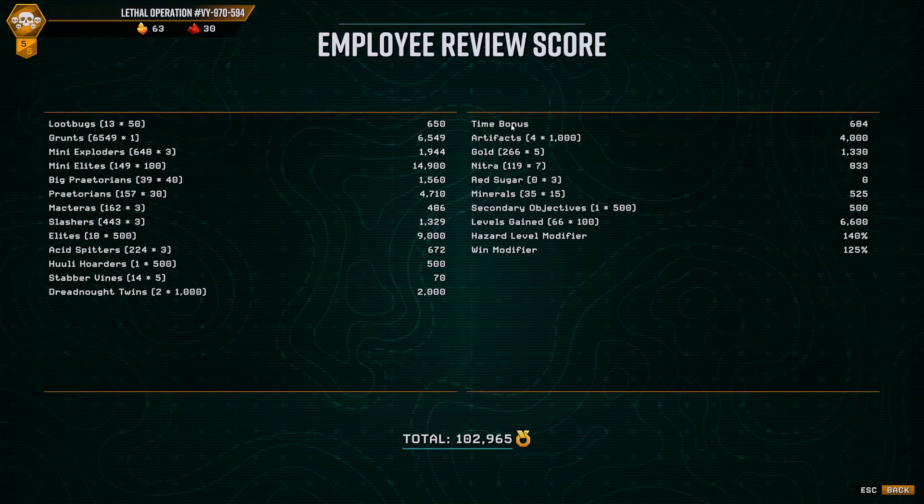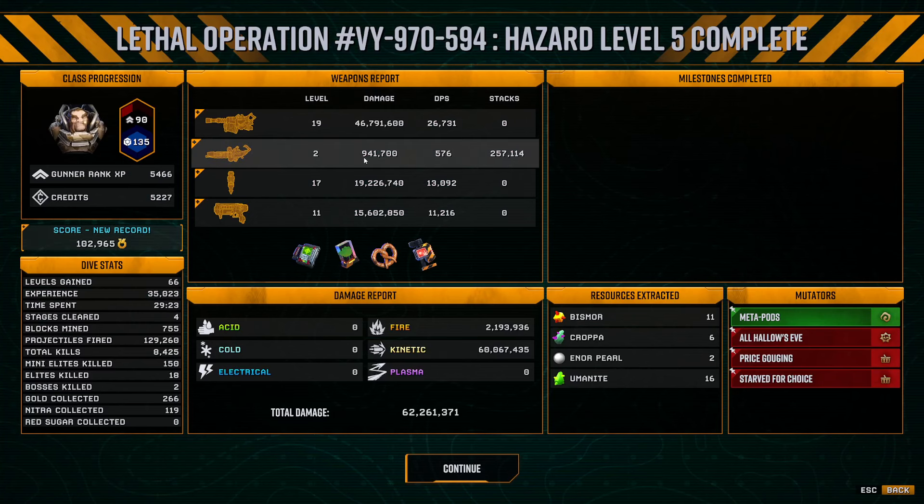So what does this rack up? Time bonus, artifacts, gold, red sugar — oh, points for red sugar too, interesting. I wonder if a mining build really would help with these ones — making sure you get all the red sugar, the nitra, the gold, the minerals. If you had a mining build, that seems to be the best way to get a high score here. Anyway, that was a good build — we cleared it. The lethal operation is done. We did it with the heavy gunner, mostly relied on this guy for our big damage. Thank you so much for watching. If you enjoy these videos, please like and subscribe. Hope you have a great rest of your day.